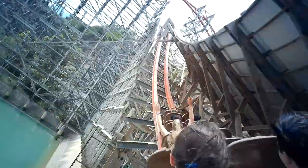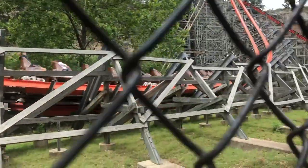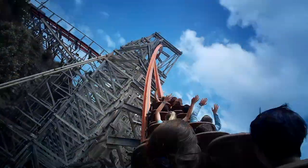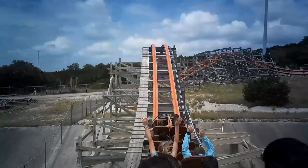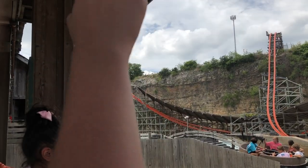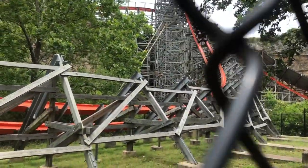From there you go through a little shaded area, which gives you some good headchopper moments, before going up into an airtime hill under the inversion and on top of the quarry wall, where a lot of this coaster takes place. You go up into an overbanked curve, which is pretty fun, and then another one that dives you off the quarry wall and swoops you up into the first and only inversion. This inversion is pretty awesome — you get a lot of hang time on it because you lose speed going back up onto the quarry wall.